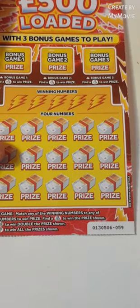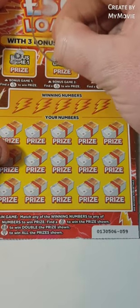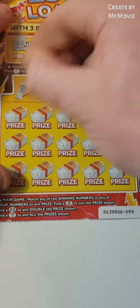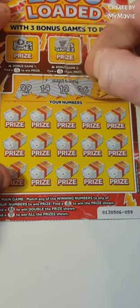So the 500 Loaded — this is the last card in the pack. Can we find fingers? Nope. Match our winning numbers: find a money bag, win the prize; double palm sign, double the prize; diamond wins all.